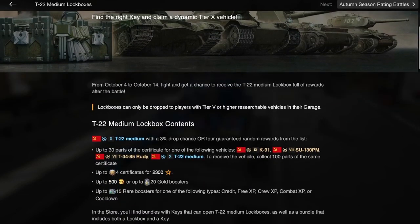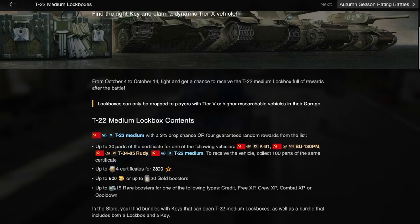As for the contents in these lockboxes, you get a drop chance for the T22 Medium, a Tier 10 collector, but it's only a 3% drop chance, so you should not be expecting it — it's a very low drop chance. You can get up to 30 parts for the certificate for the following vehicles. What they really mean is you can get 10 to 30 parts, so there is a bit of variability even in that.